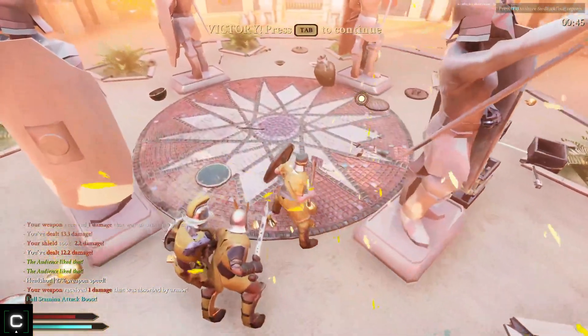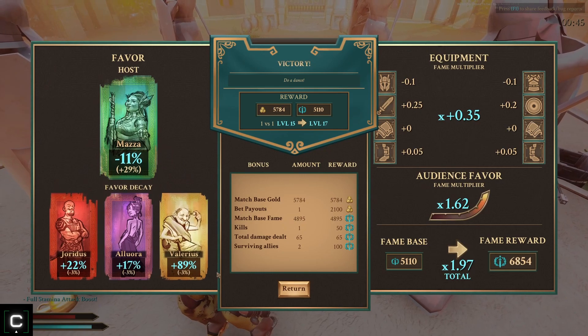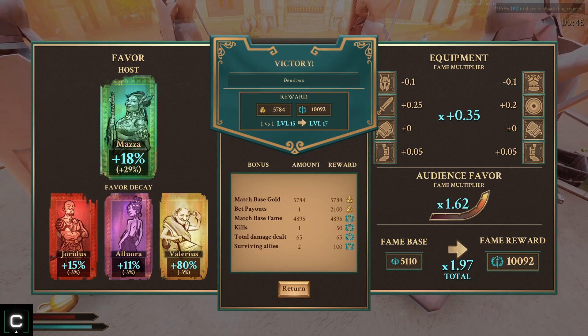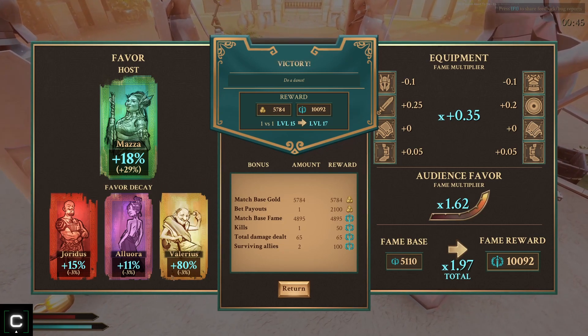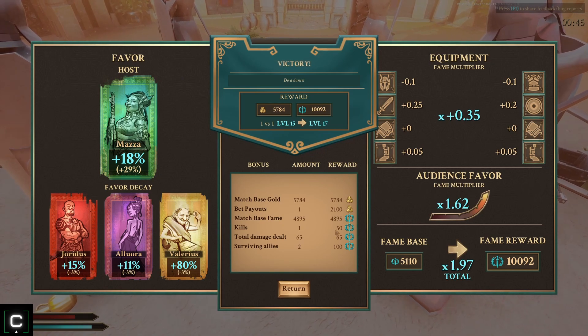Let's do it - look at that, get that bet payout - you bet correctly this time, plus that 5,700. One thing I didn't really mention was favor - it looks like we're doing pretty good with everybody, but we want to watch Allura and Jordis potentially, because just like the positive random events you can get bad ones from being too low in favor from some of the factions here.